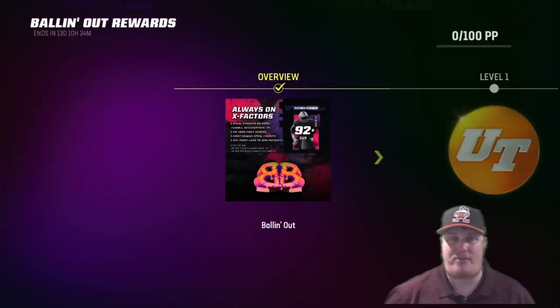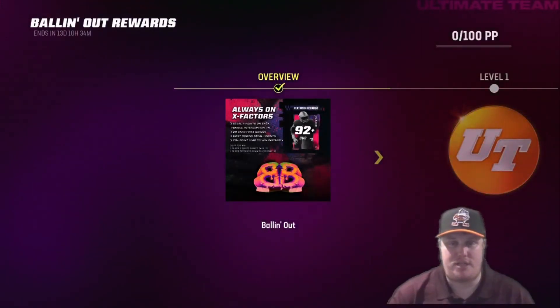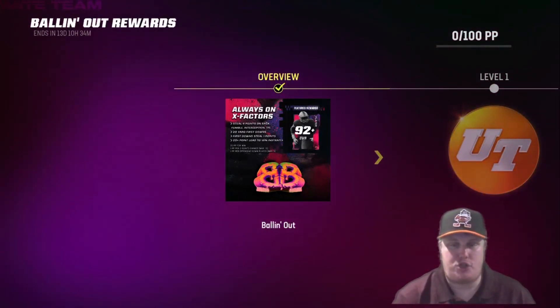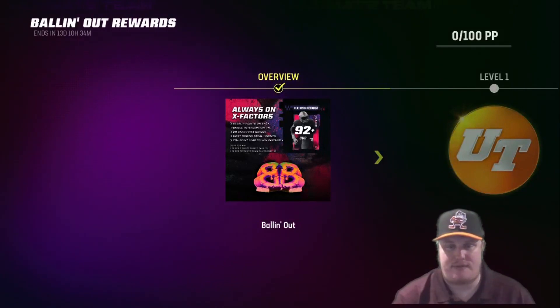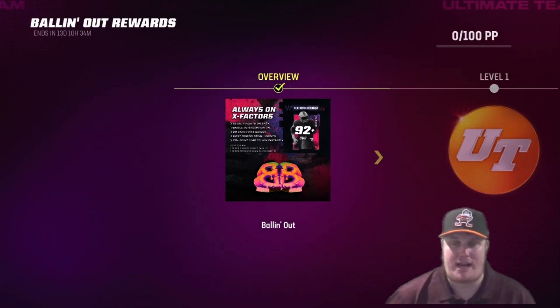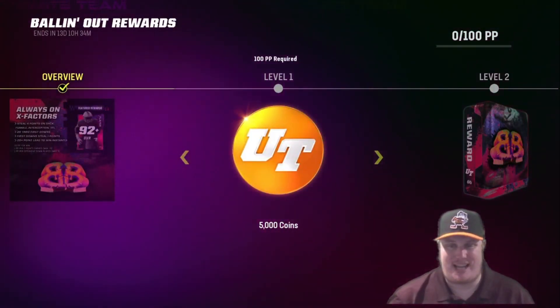For rewards, you get 20 points for a win, one point for every two points earned with a max of 10, and one point for every offensive down played with a max of five. Level one costs 100 points and earns you 5,000 coins. Level two requires 200 points and earns you the first of those six 92-plus overall Backyard Ballers players.